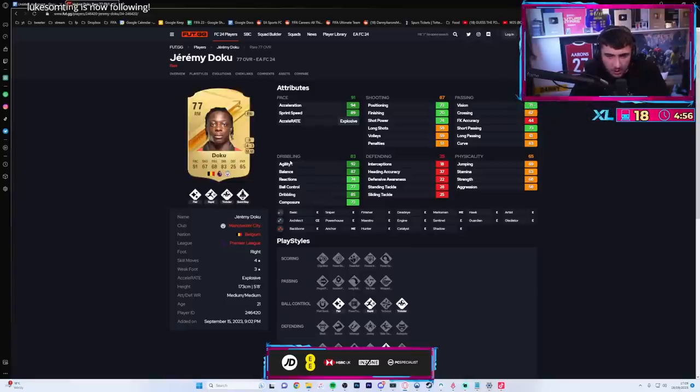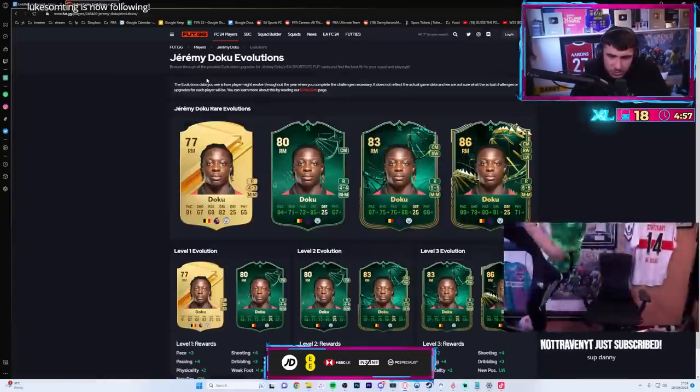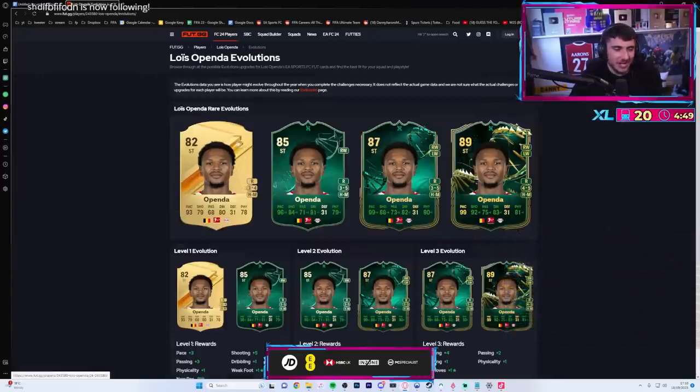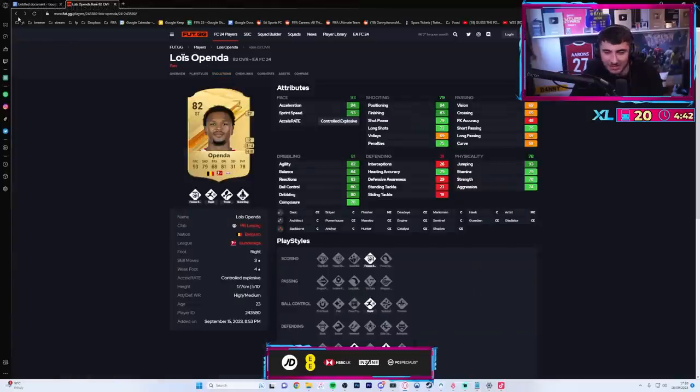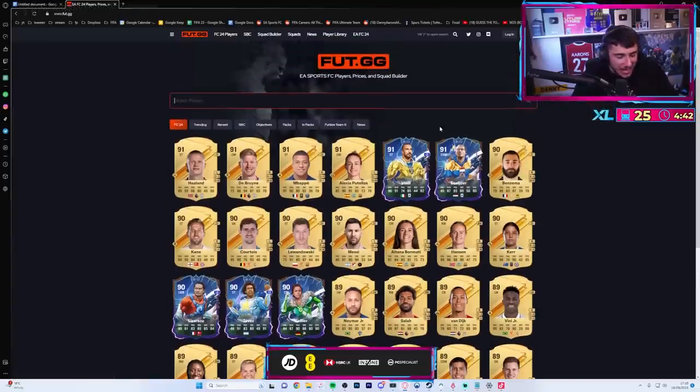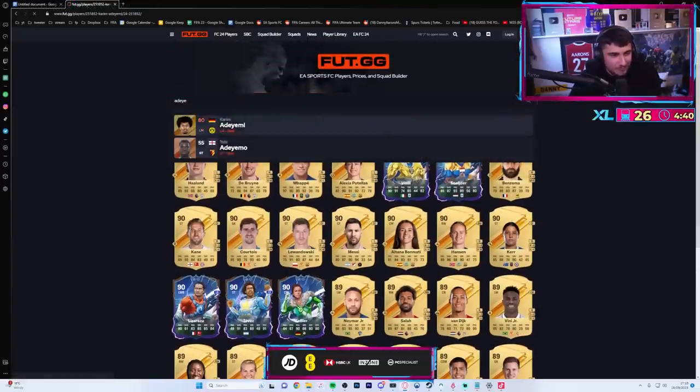Doku could get one. I can see Openda getting one in the later stages - like a January evolution card. Who do you reckon's more expensive on release - Openda or Adoyemi? I think Adoyemi might be... but wait, he comes out of packs as a left mid.